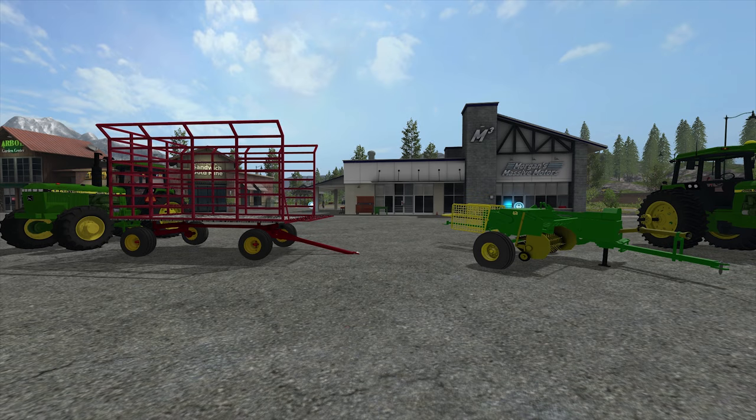Hello everybody and welcome back to Farming Simulator 2017. Today we're going to take another look at a mod off of modhub.us — it's the John Deere baler and its trailer. They feature small convenient handheld belts, and the trailer is auto loading and unloading, so they work in conjunction with each other.